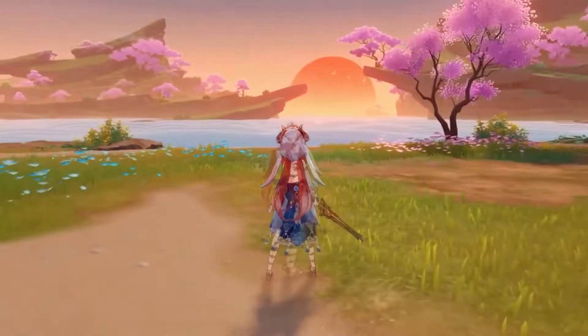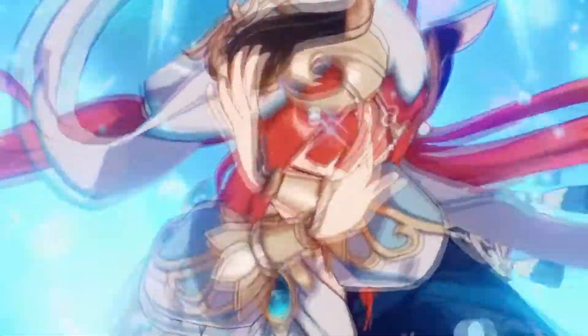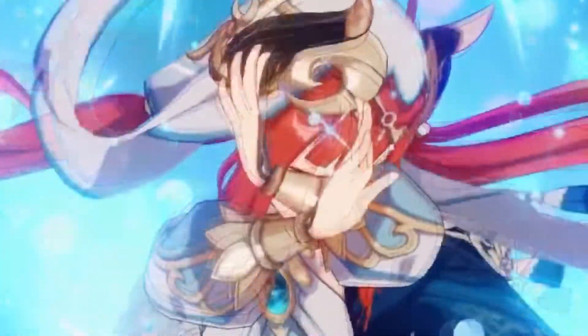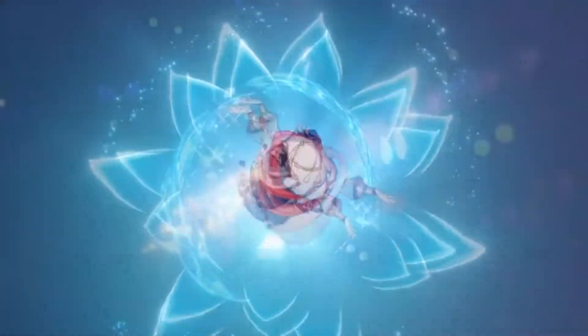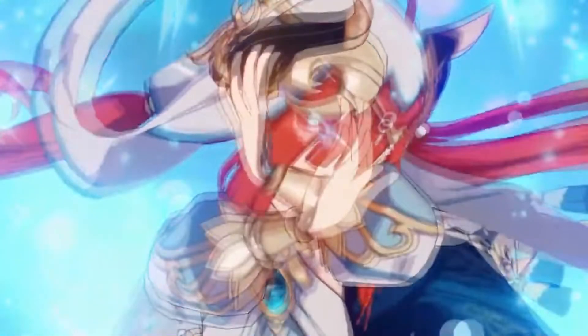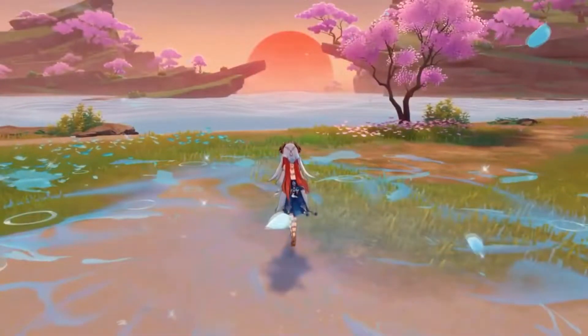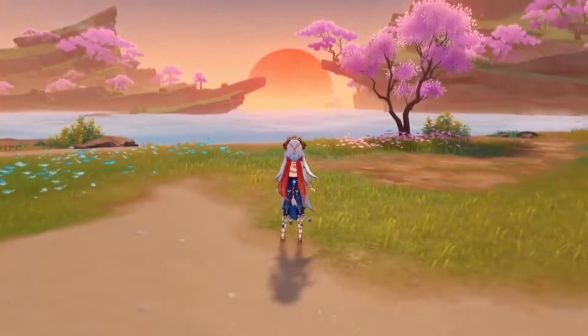Nilou's burst is also fairly straightforward. It just spawns a huge watery lotus flower which deals area-of-effect Hydro damage in a pretty big area, and it marks any enemies with Lingering Eon, which causes them to take more Hydro damage after a second or two. It has a burst cost of 70 energy and a cooldown of 18 seconds, which is fairly average. You can understand her burst as something that does a lot of damage in a short time frame over a wide area, applies Hydro, and looks really pretty.